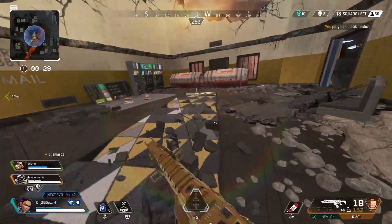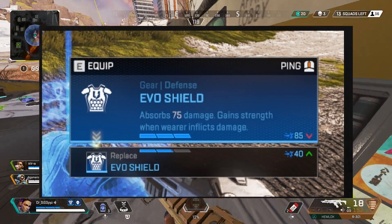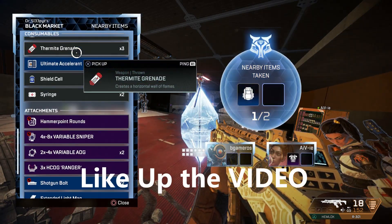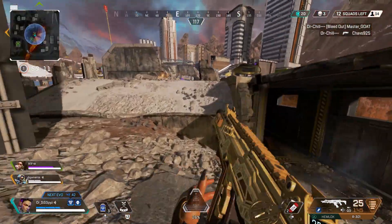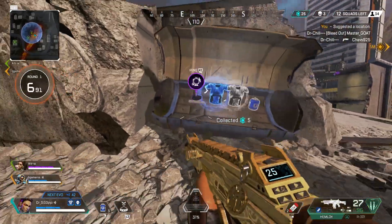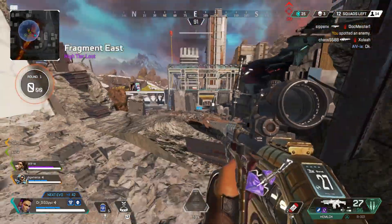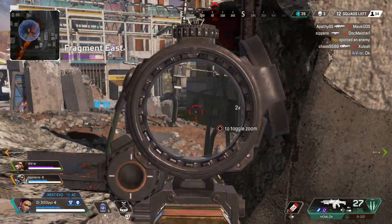Quality of life: loot prompts now show how much damage an evo shield has accrued, so you can now make a better decision on when to switch — that's super cool, I really like this feature. There's also a new display performance option that activates a panel on the top right of your screen during a match, showing FPS, packet loss, choke in and out, and the amount of data being sent from your server. Really useful — you can just blame it on the server.